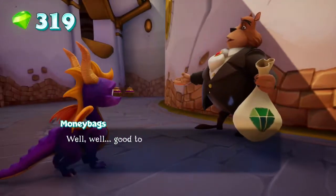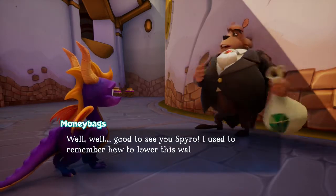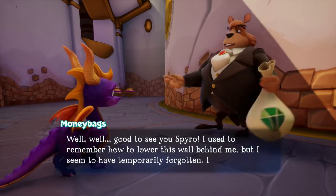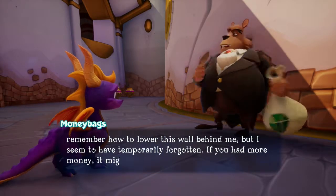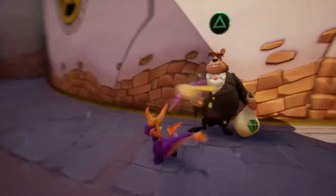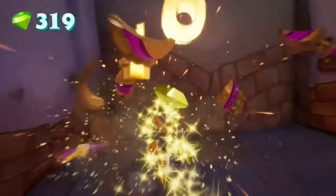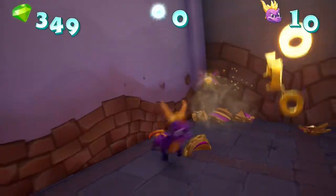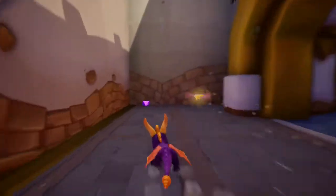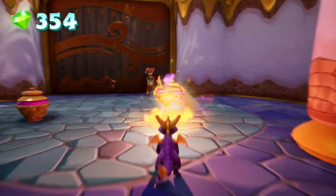It's Mr. Money Mags again. NPC: 'Good to see you, Spyro. I used to remember how to lower this wall behind me, but I seem to have temporarily forgotten. If you had more money, it might jog my memory.' It costs 400 gems to lower the wall. I could probably get that — I don't know how many I have left, but there's probably going to be gems stashed there.